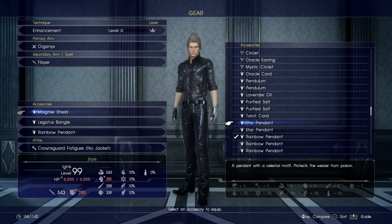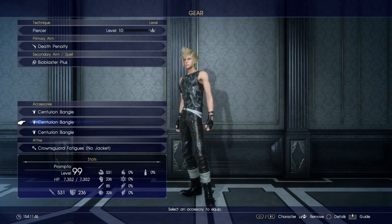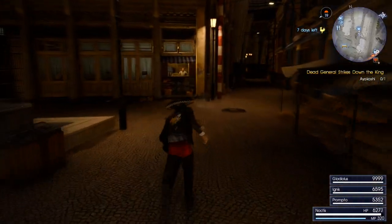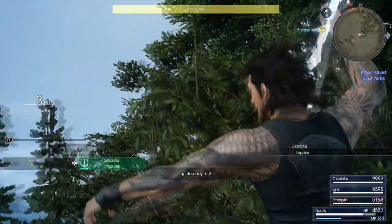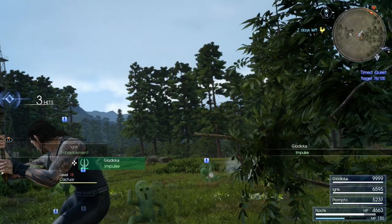If you don't have enough ribbons, don't worry — there are replacement accessories: the Star Pendant and the Rainbow Pendant. One prevents you from getting confused and the other prevents you from getting poisoned. If you don't have enough of these, you can find them in the shop at Lestallum, right next to the hotel. You can buy those no problem. The disadvantage is you need two slots per character instead of just one for the ribbon, but it works just as well.